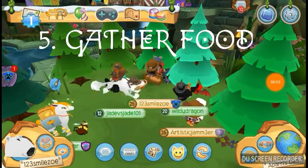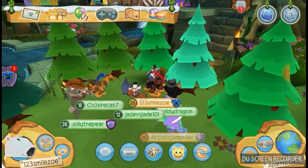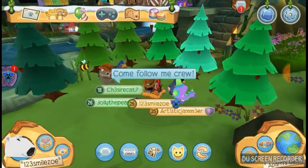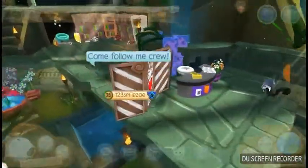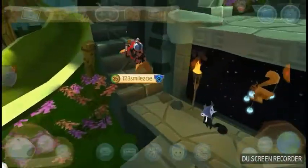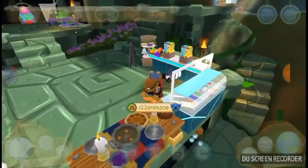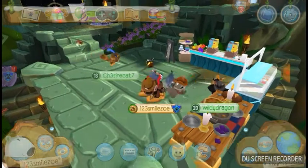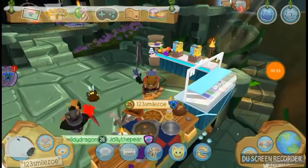The next step to survive is to gather food. Let's create a feast! To gather our food, you simply do one step: you tell them to follow you. Now you run through the den to where you have food. And voila, we found a feast fit for kings. Now we have enough food to survive AJ Play Wild.